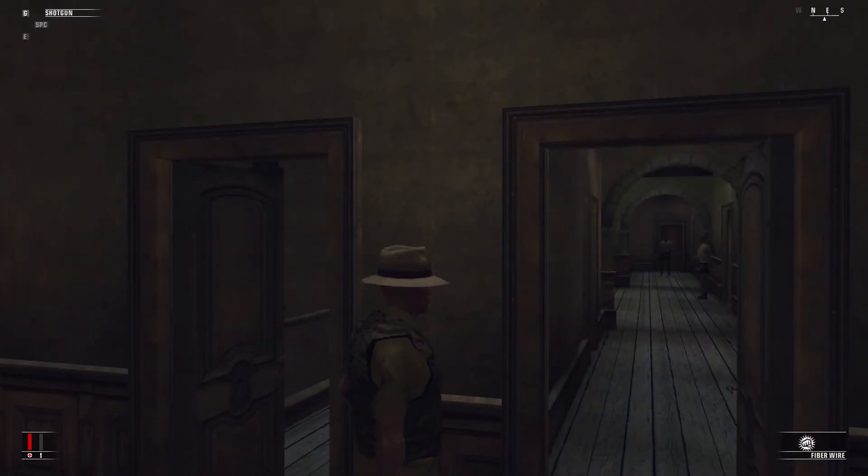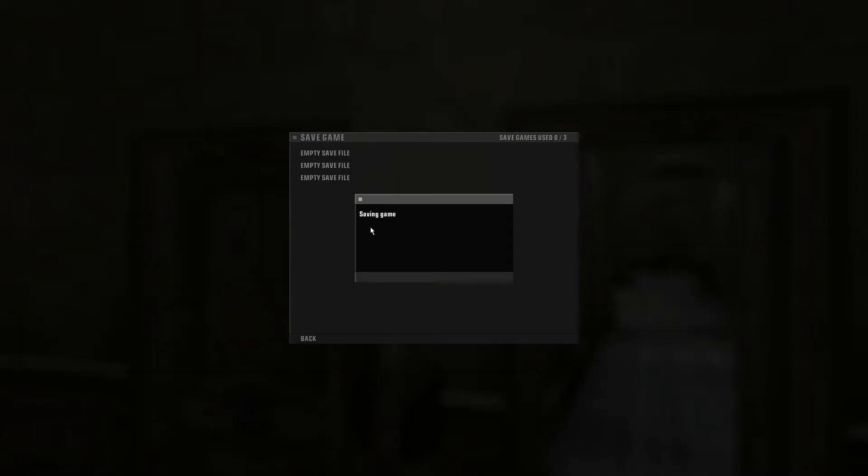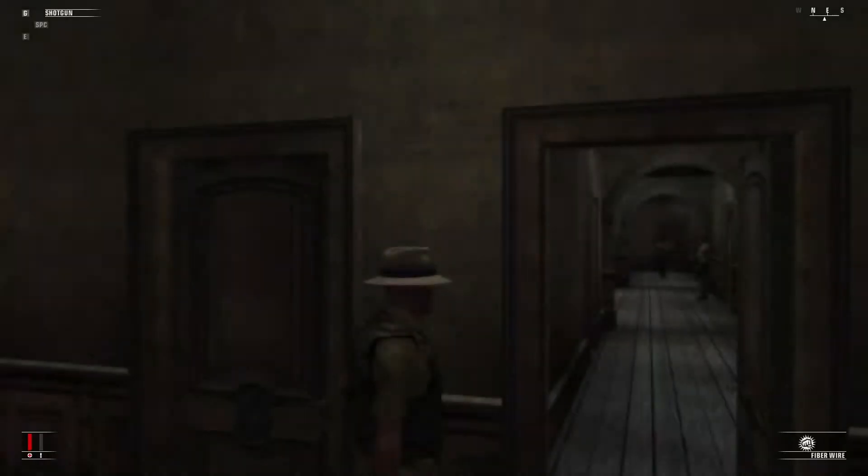So once this guy comes back here, I think we might be able to get him down without upsetting anybody. Let's save — I don't think we saved yet. I figure we'll save once now that we're in position for our first kill, save again once we get the first guy, and then save a third time once we get the last guy and are making our escape. So that save worked.